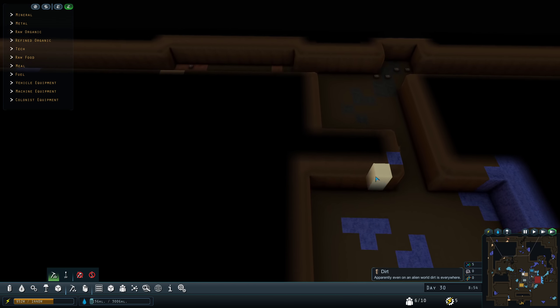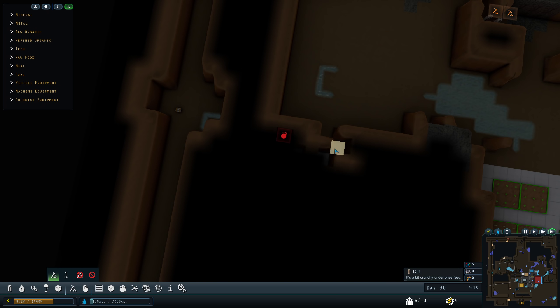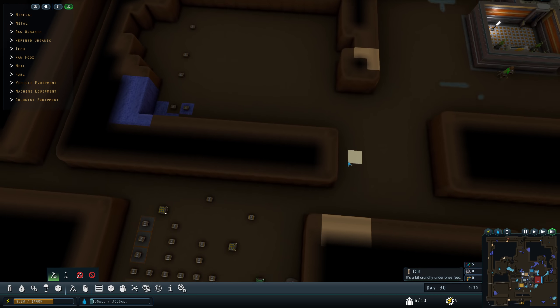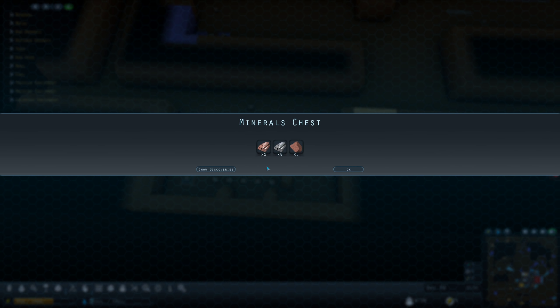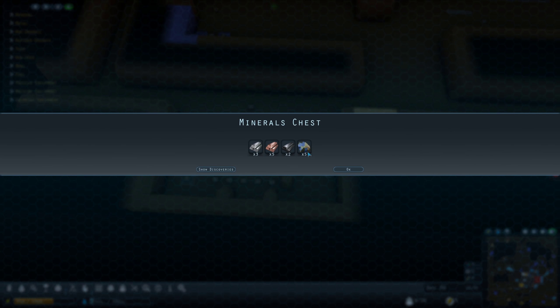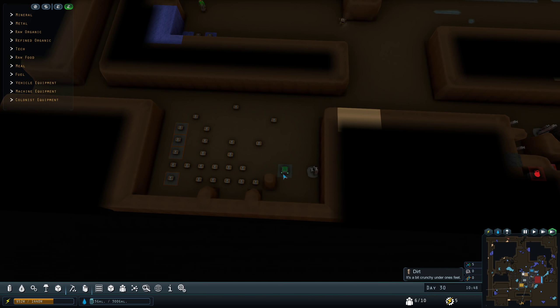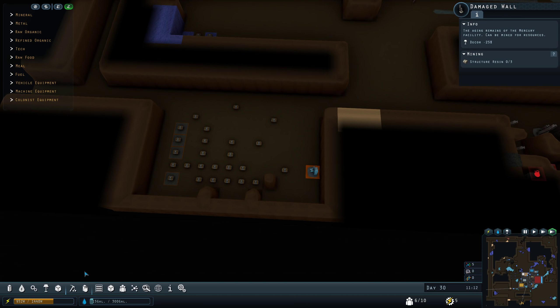One way to get the materials to continue building is — as I mentioned — breaking down the ruined walls. And what do we have here? We've got a minerals chest with iron, copper, hematite. Another one: iron, copper, hematite, and azurite — or steel billet, rather. An organic chest with some materials as well.